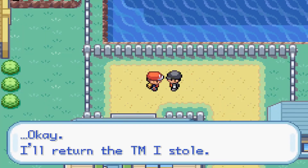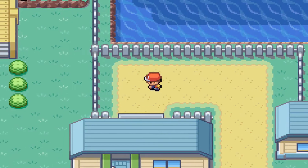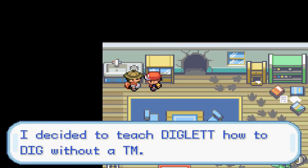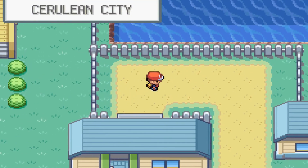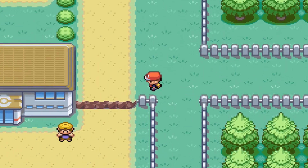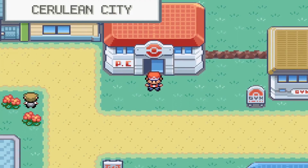The grunt returns TM28 which is Dig. The house owner says what's lost is lost and that he taught Diglett how to dig without the TM anyway, so we get to keep TM28 as a reward. This just goes to show how dastardly Team Rocket is. I'll heal up before moving forward.